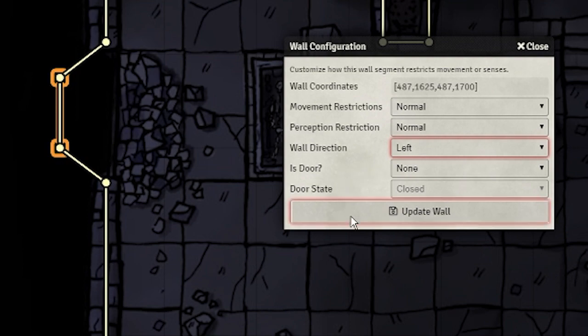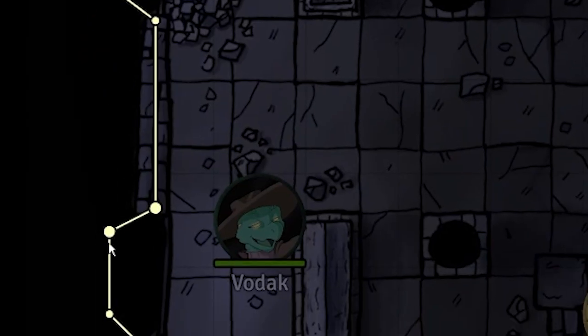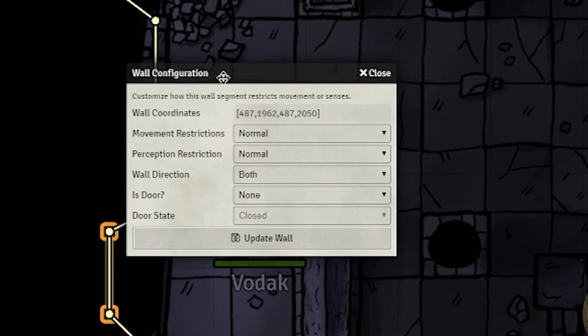You should think of it as a one-way mirror — light and vision only passes through from one direction. On the left, we'll make the walls face the left direction, and on the right, the right direction.